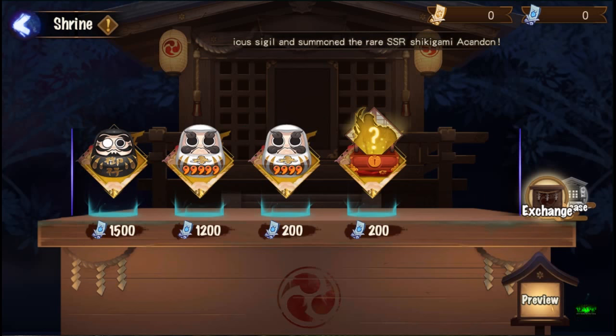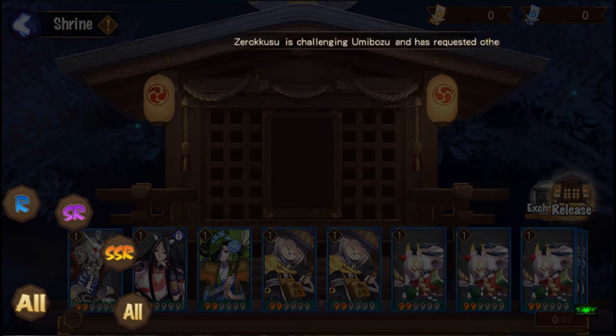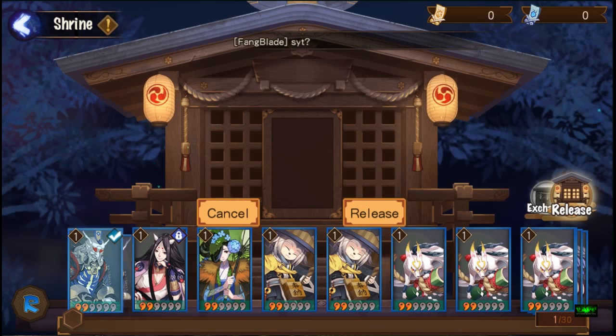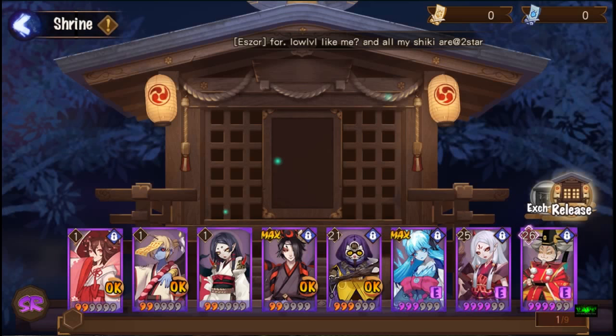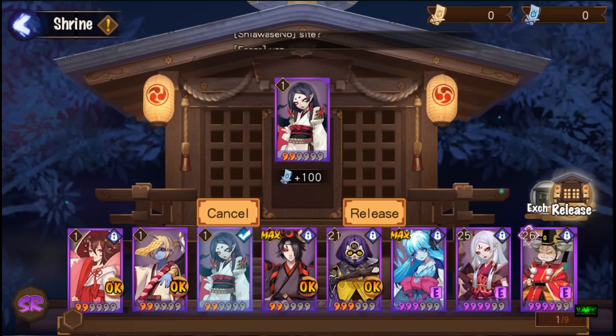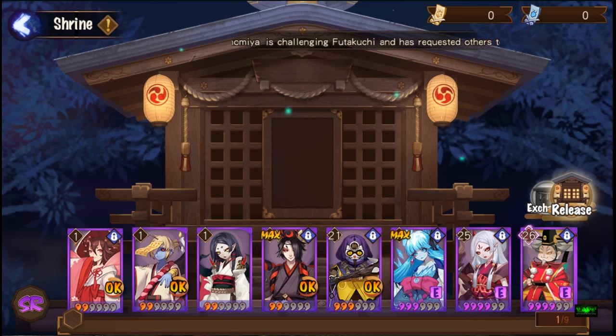For the soul, here's the thing - how do you get these 200 tokens, the talismans? You need to release monsters. You tap on Exchange and you can release from your current crop. An R gives you 5 talismans - I don't recommend that. For SRs, let's use a Vampira as an example - you can get 100 talismans for an SR.